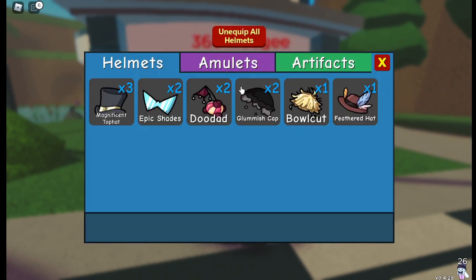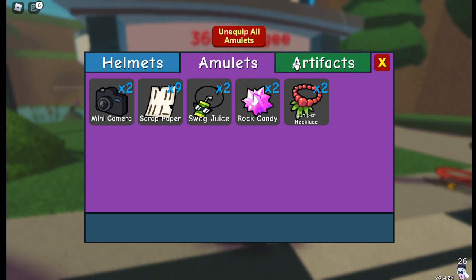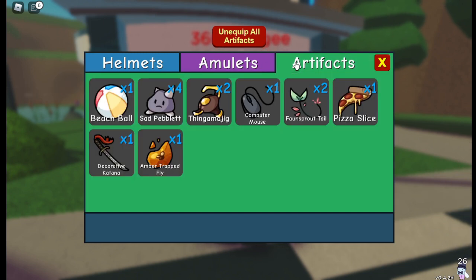Clangatang's equipment is quite self-explanatory. Most run Doodad for maximum attack, though Curse Cloak Clang can run Feathered Hats for the magic defense boost. Swipe Juice is always run as your amulet due to the attack bonus and health bonus, which is quite appreciated. As your artifact, Clangatang can run Thingamajig and Oakwood Staff for the big attack boost, and Oakwood Staff does not lower your speed but gives it a bit less attack.